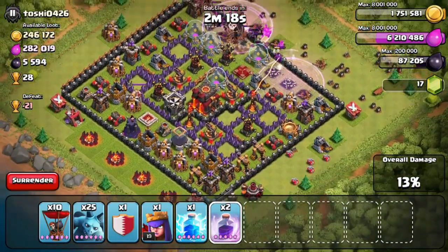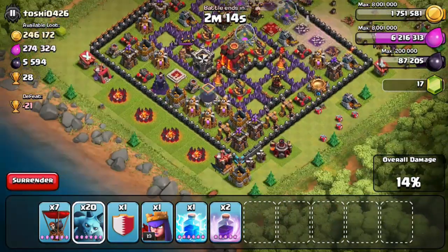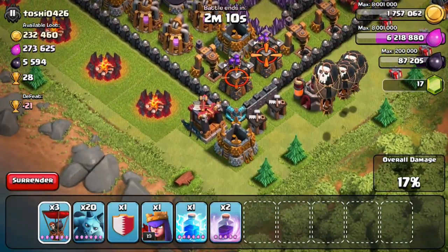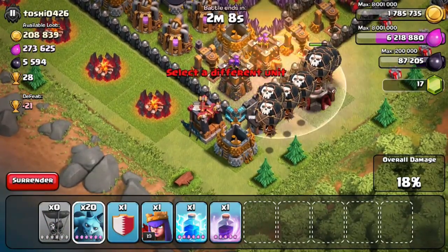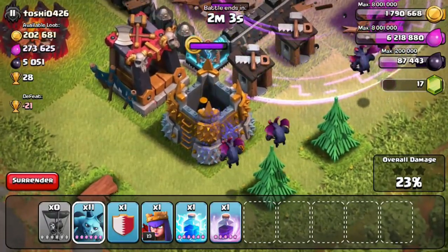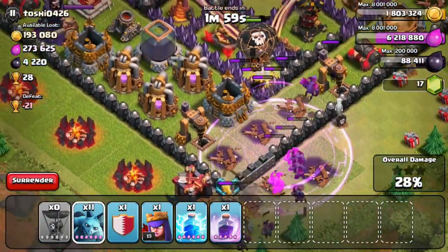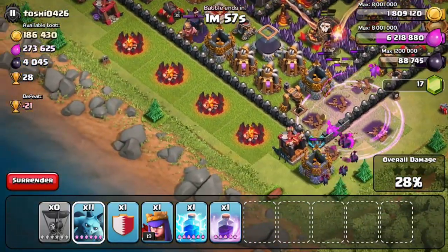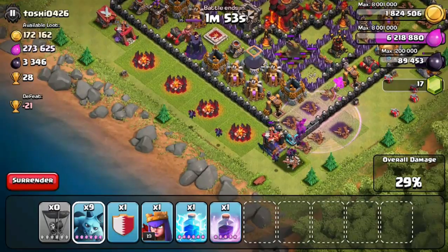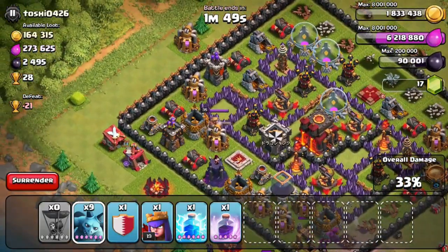If you don't have your minions yet and you do get them, please post your videos. Also, if you have any ideas or want me to do something crazy with these minions, let me know. Now let's try to attack the Dark Elixir because his pumps look pretty full. The new minions look pretty awesome — I really like the way they look now.